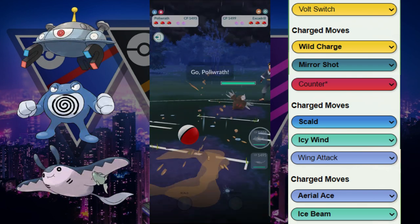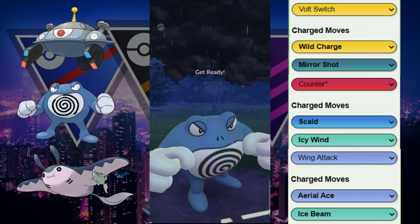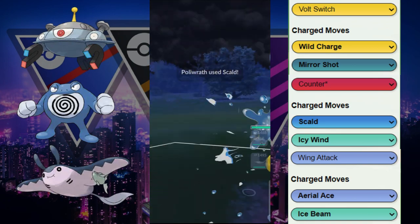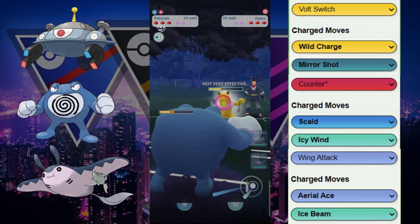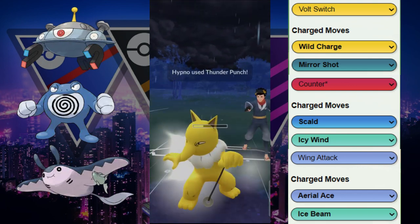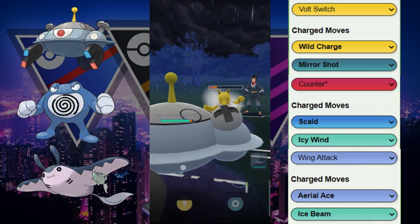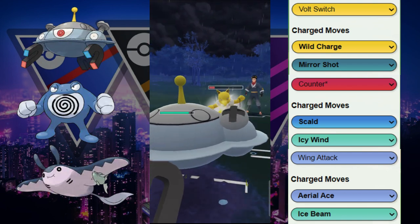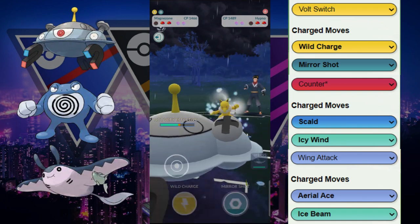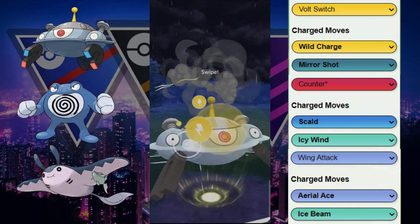This is a terrible matchup so we immediately switch out to try to get some free counters in. Of course, we get met with a psychic user — the Confusions from this Hypno are doing a tremendous amount of damage. We're only able to do neutral Scald here; we didn't even get the debuff. This Poliwrath is gonna have to go down — no debuff, and it's still out of range of a farm down.